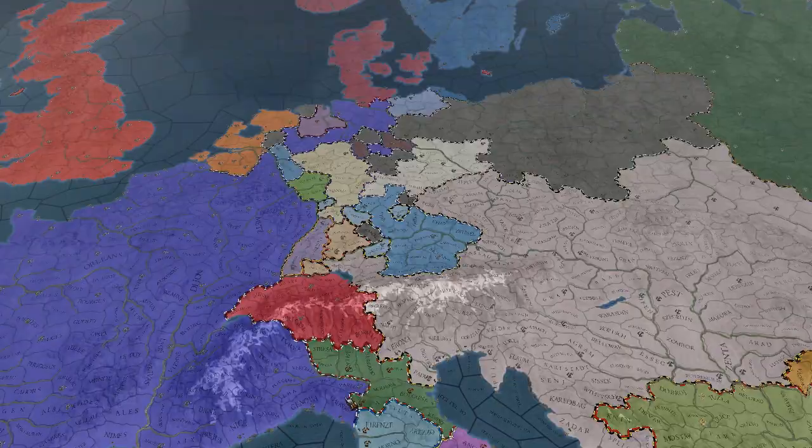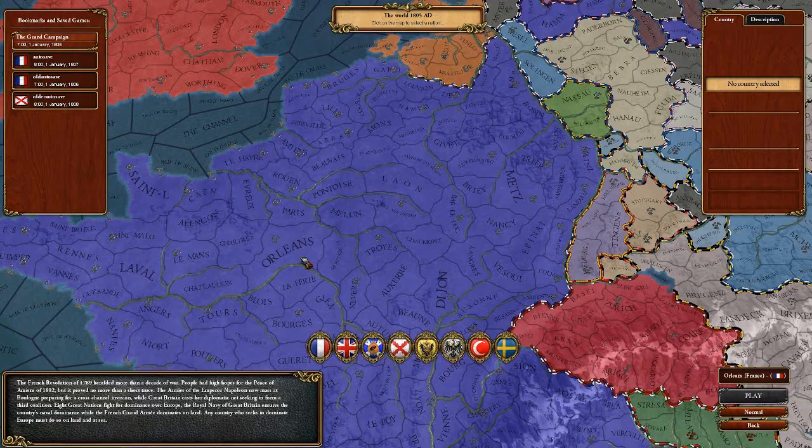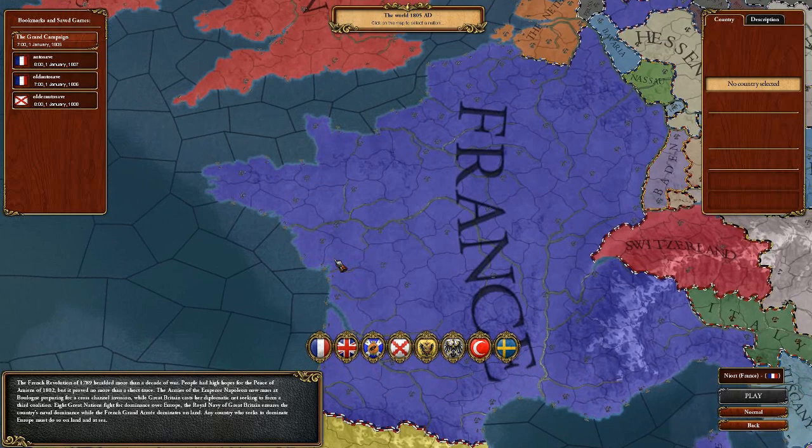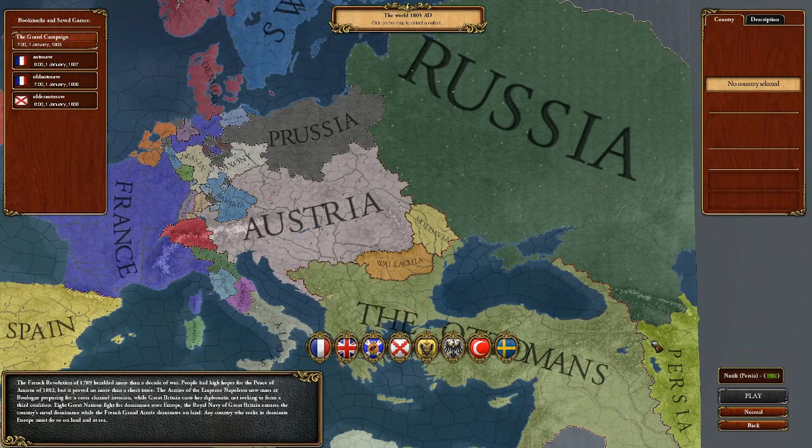March of the Eagles is a historical grand strategy game that takes place between the years of 1805 and 1820. It's kind of like a historical sandbox in the sense that we can play as any of these European powers, North African powers, or some Asian powers over here - Persia and the Ottomans.